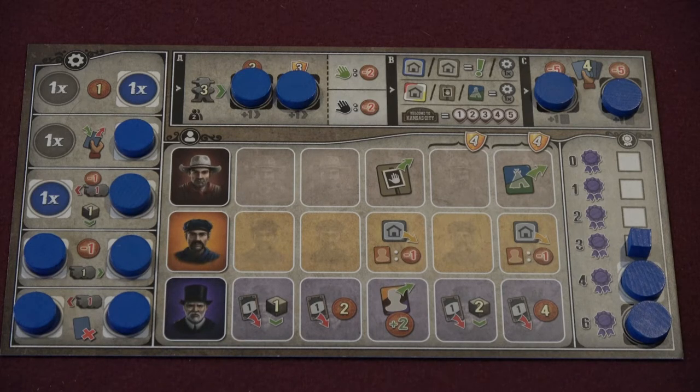The cube on the certificate track moves as you get certificates, which can then be spent as currency to increase the value of your herd while delivering it to Kansas City. At the beginning of the game, the maximum number of certificates you can hold at a time is three. However, by making cattle shipments during the game, you can increase that to four, and then six.